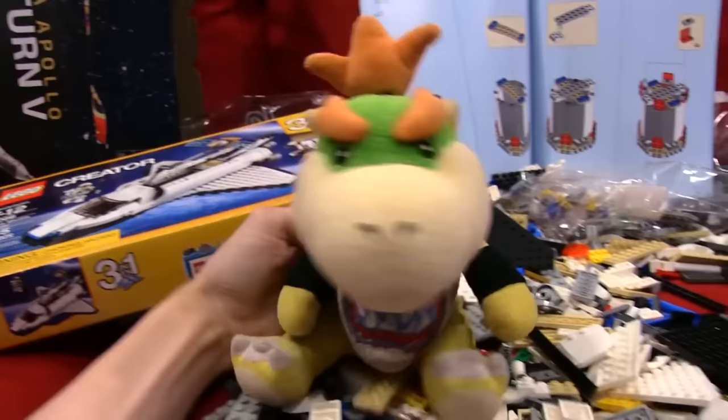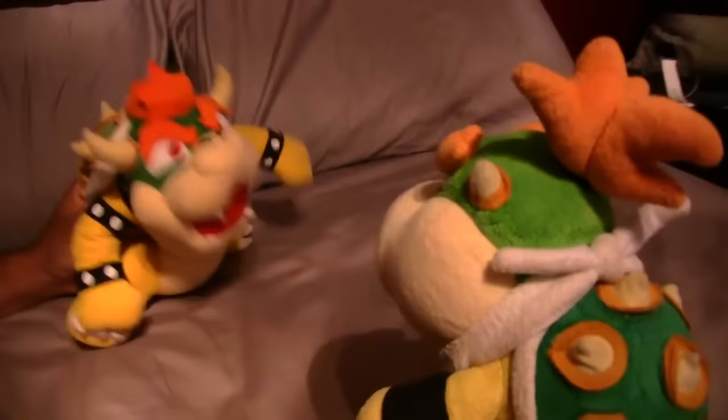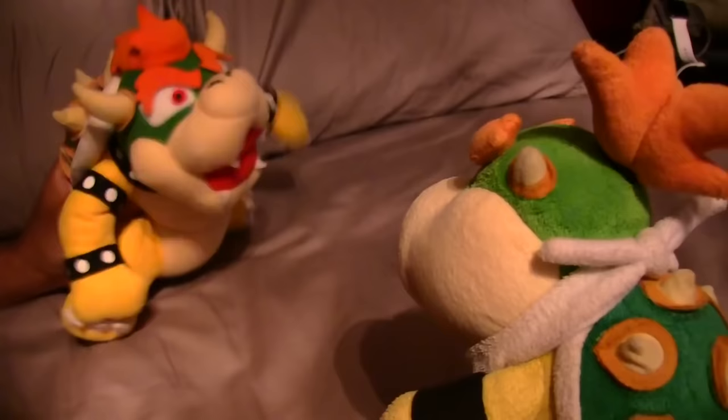Junior goes to ask his dad who his mom is. Bowser is caught off guard and stammers. Junior presses him - Cody has a mom, Joseph has a mom, everyone has a mom, but he doesn't know who his is. He wants to know where he came from.